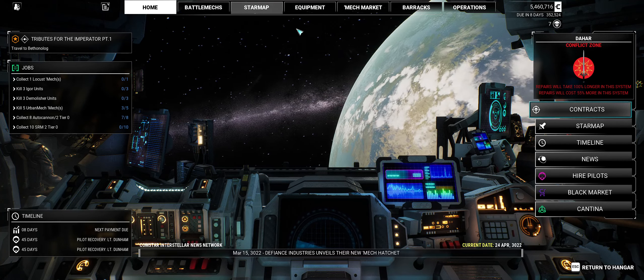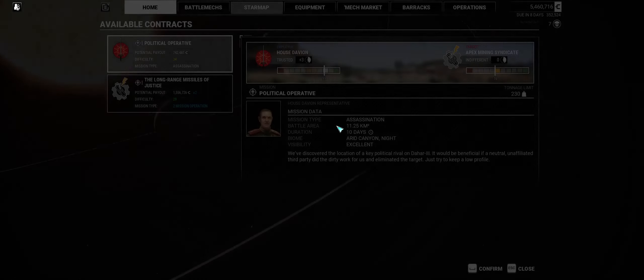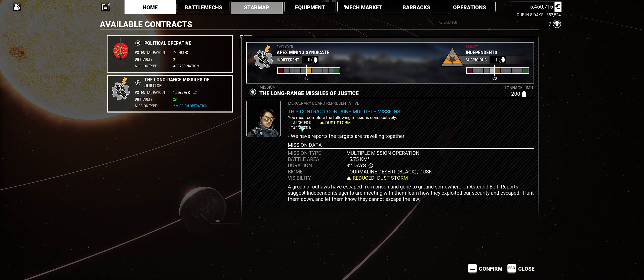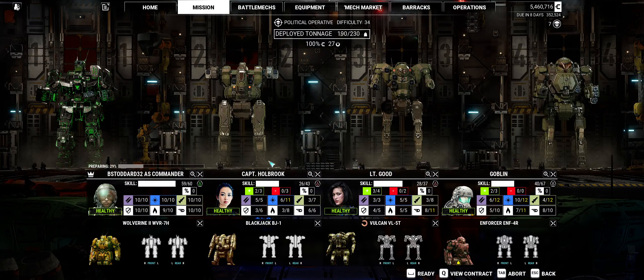What we need to do right now is start a mission. We're going to do the assassination — we could do this one, actually. Targeted kill, two assassinations. We're going to do this one first, though. We're taking all the salvage and a little extra pay. We're way under tonnage here. I don't think we can get it any higher, so this is how we're rolling.